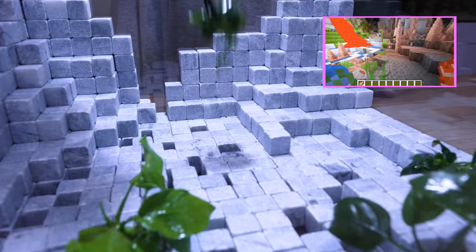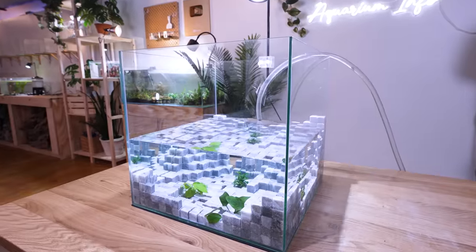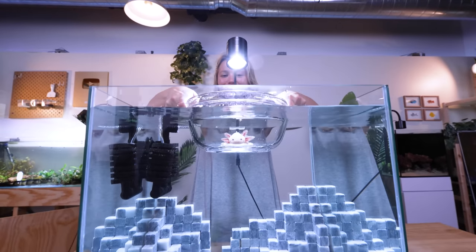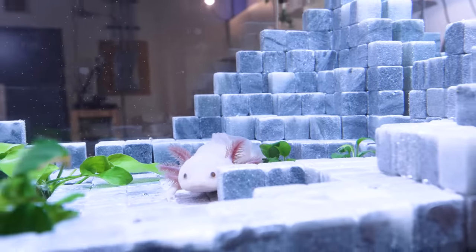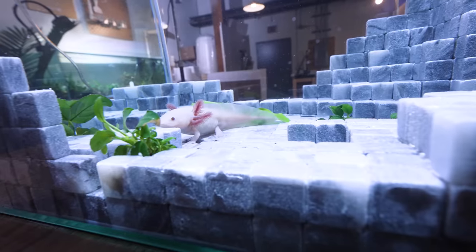It looks like we still need to add some plants to bring this tank to life. Wow, this is looking much better. Let's fill it up. Hopefully my axolotl will like it. It's finally time to add my axolotl Butters. Butters looks just like the leucistic axolotl in Minecraft. This is pretty cool — I think he's having fun in his temporary home.